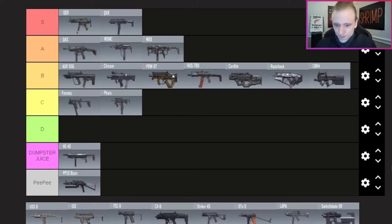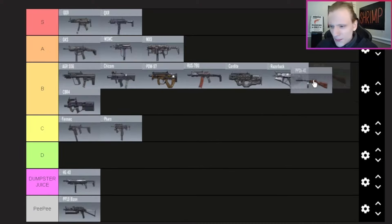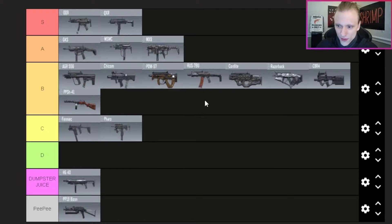The PPSH — putting it behind the CBR4, bottom of B tier. I might get some flack for this, but it's just kind of the same issue — it's okay to use but when I got the PPSH gold it wasn't anything special. I didn't really care for it much.